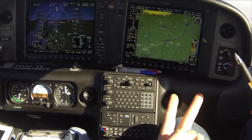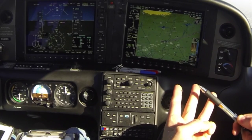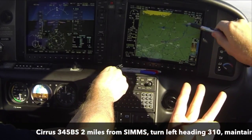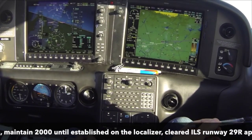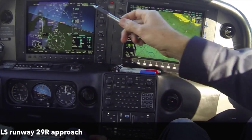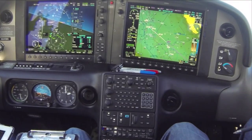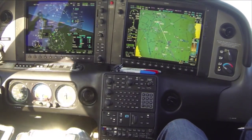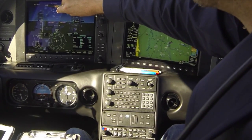Now we're expecting a heading, an altitude, and a clearance for the approach — it always comes across those three things when being vectored to final. Cirrus 345 BR, two miles from SIMMS, turn left heading 310. Maintain 2,000 until established on localizer. Cleared ILS runway 29 right approach. Readback: 310, 2000, cleared ILS 29 right Stockton, 5. We confirm heading — yes, altitude — yes, we're at 2000. Cleared for the approach, therefore we hit the approach button and look for glide slope to be armed to capture. After we capture the localizer, we call out 'localizer captured' — that happens when localizer goes green and heading goes away.